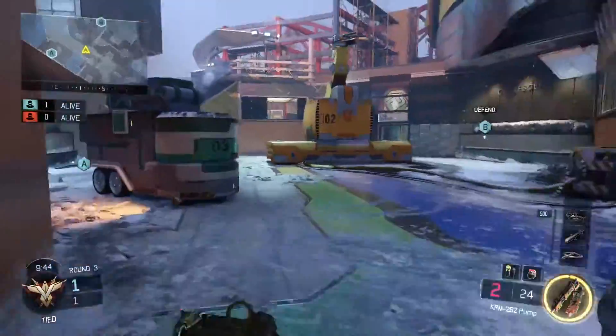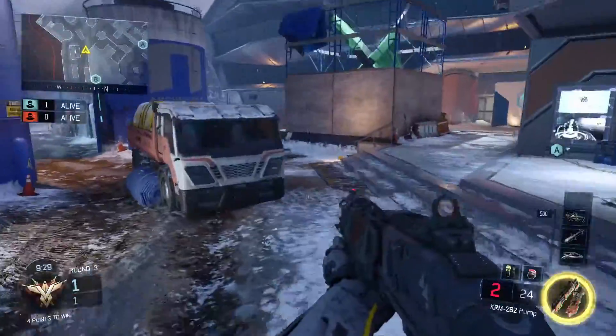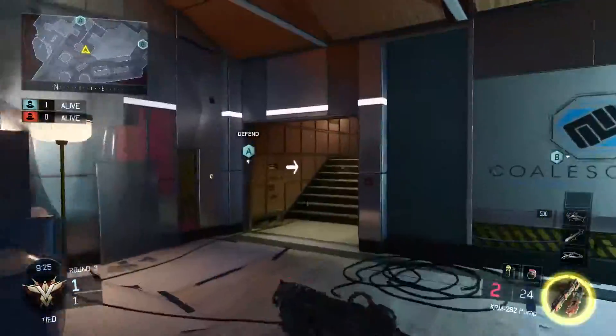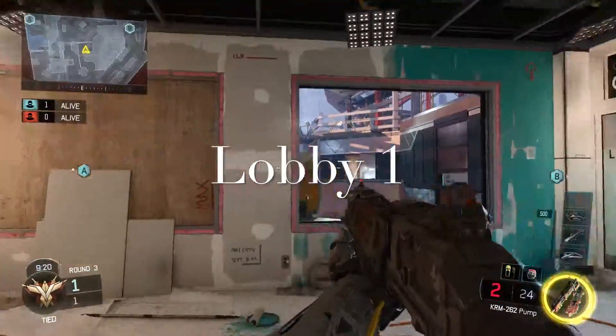You can see we're heading back out to the courtyard. There's a small cutscene — I got kind of confused and turned around. We're back over by highway, and if we take a right here and go up, this is going to be lobby one, or labor one.